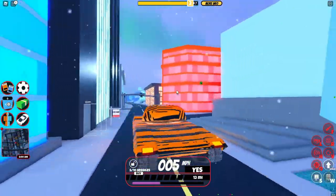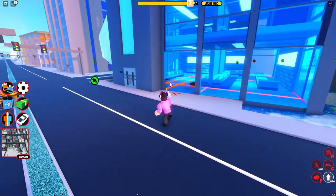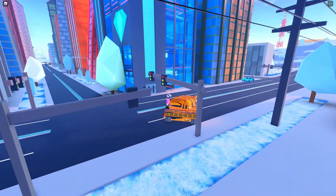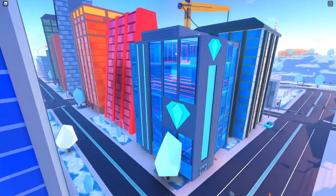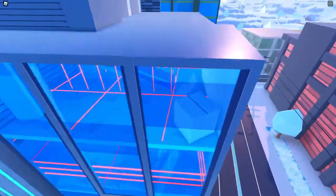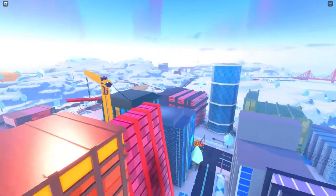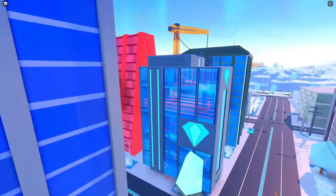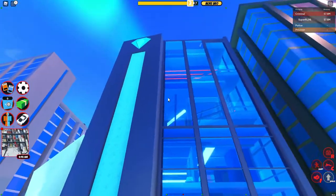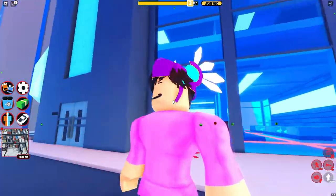And now we've got the brand new jewelry store. I've robbed this a few times already just to get the hang of it, but it's brand new with the exterior and the interior. Right here is the top — the ladder is right here on the back, just as usual. It's much, much more modern and it fits in with the new city. The old jewelry store didn't really fit in, but this one — Asimo did a great job designing it.